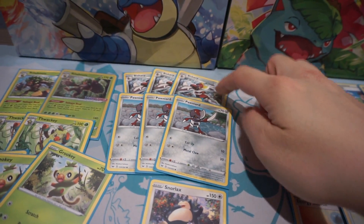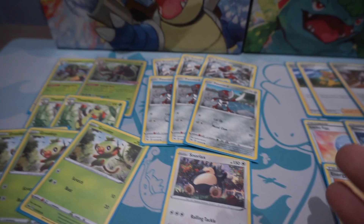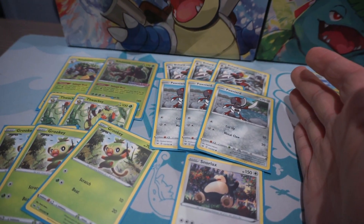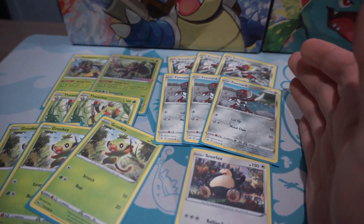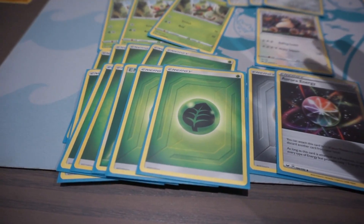The Pawniard and Bisharp line — these two came in the little packet in the pre-release kit, as well as Snorlax. I pretty much just played whatever came in the packet. Usually, if you don't pull anything extraordinary, what comes with the packet is a pretty good set of cards you can rely on. That is my advice — hence I played a bunch of grass type energies to make full use of the ability.